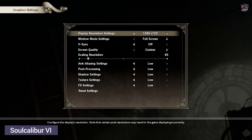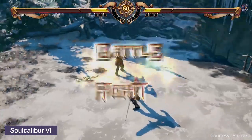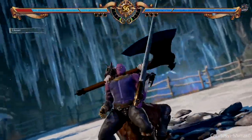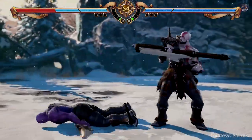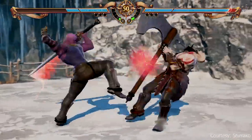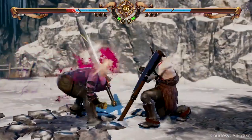Soulcalibur 6 has a unique selection of characters with cool-looking weapons, and all have their awesome individual play styles. The character creation is one of the best features in the game that you can mess with. It gives the player many selections to customize their character, whether it is their original character or the characters in the roster.